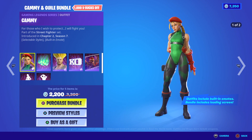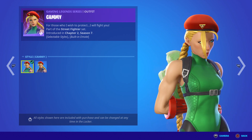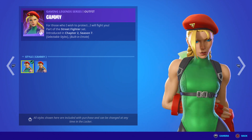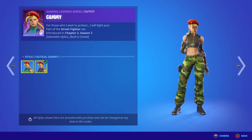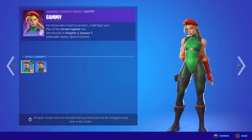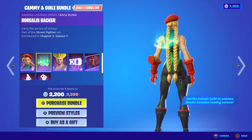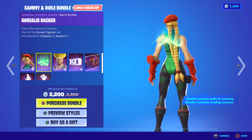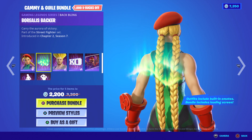Let's get to it. So we got Cami — she has two styles. She's got her default style and her Cami Tactical Cami one. Then we have the Borealis Backer — if I said that right. It looks like there's no northern lights but it looks pretty cool. It probably is, I'm not sure, but it looks just like it.